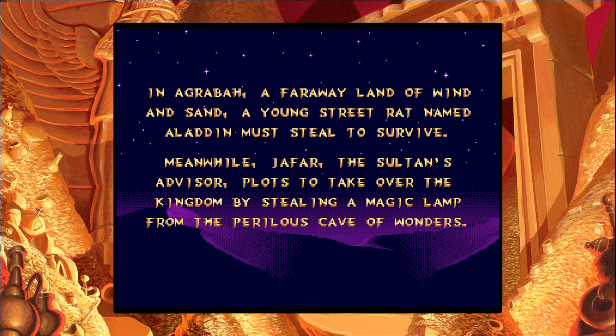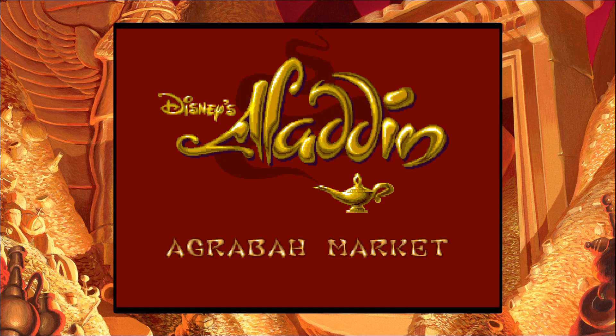In Agrabah, a faraway land of wind and sand, a young street rat named Aladdin must steal to survive. Meanwhile, Jafar, the Sultan's advisor, plots to take over the kingdom by stealing a magic lamp from the perilous cave of wonders. Our story begins on a dark night. That's awesome. Agrabah Market.